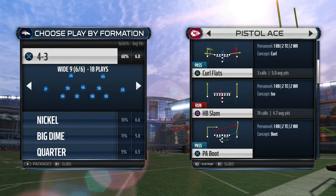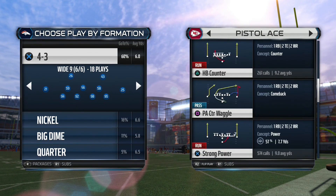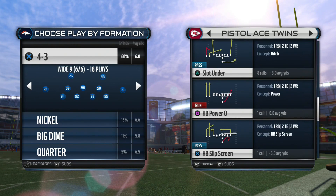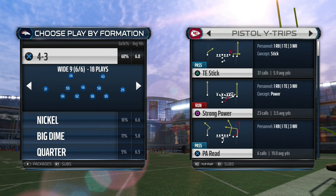Your main runs out of the Pistol Ace are going to be strong power, halfback counter, slam, and the 01 trap. Out of the Ace Twins you're going to run the counter, the slam, the dive, and the strong power — it's pretty much the same thing. In the Pistol Y Trips, I do not like the strong power out of that formation.